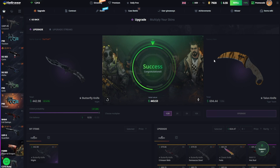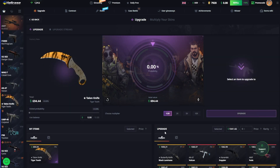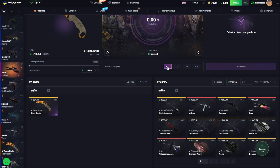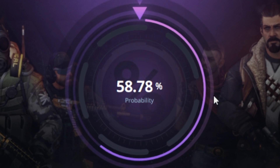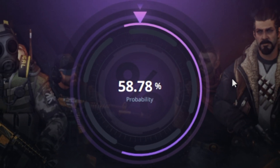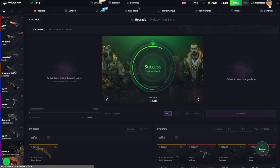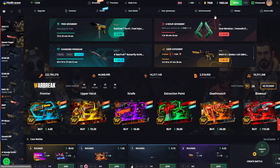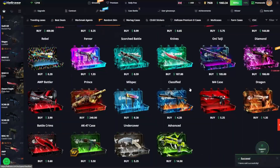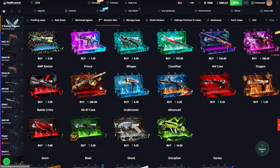All right, there we go - 694. I think I'm gonna be stupid and try to go ahead and upgrade this at a 1.5x ratio into an AWP Fade. I'm gonna flip the sides - here goes nothing - and we get it! All right, all right, we do actually make the comeback. I'm gonna be stupid however and sell this AWP Fade back - we got a thousand dollars right now.